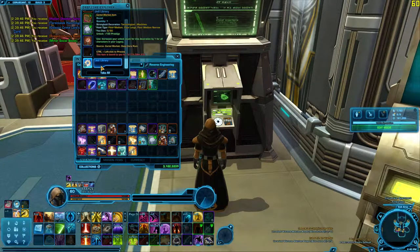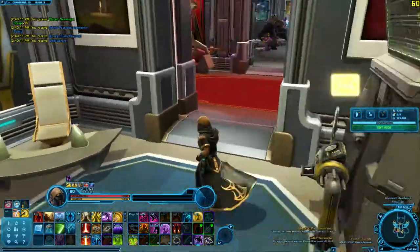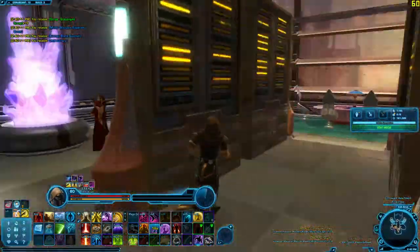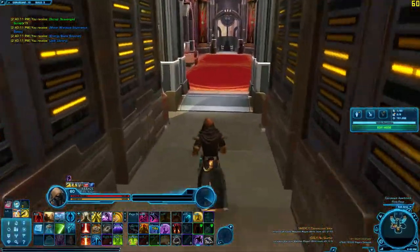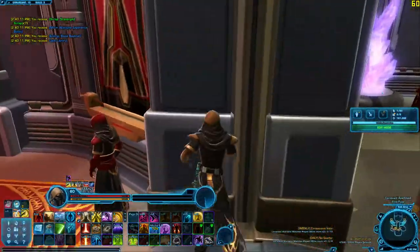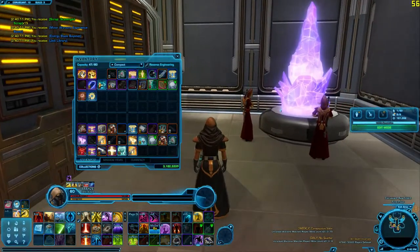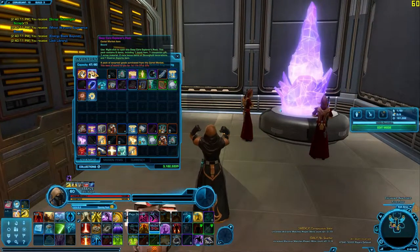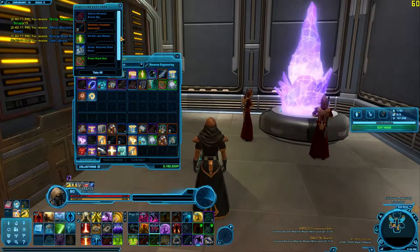Another one of those reputation items. Jedi Library — oh, I actually want a couple of those, because I have the old library wall thingies in here, but I'd rather have these be the Jedi libraries, because that'd be cooler, I think. I might replace these Rakata with some Jedi too. We'll see. All right, last actual pack. Wish me luck. Here we go. And another Jedi Master. Okay, that's okay.